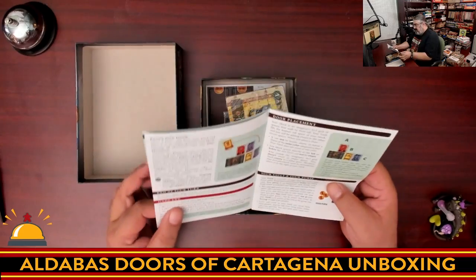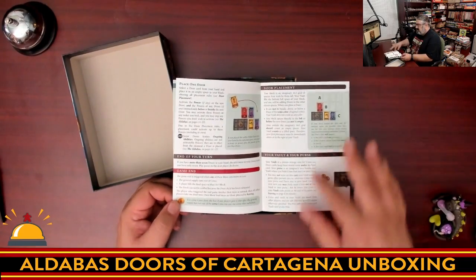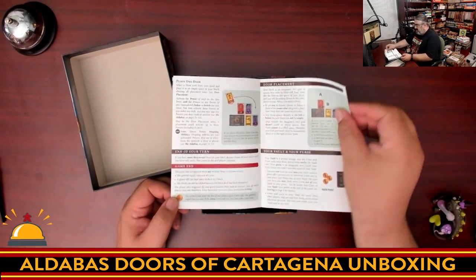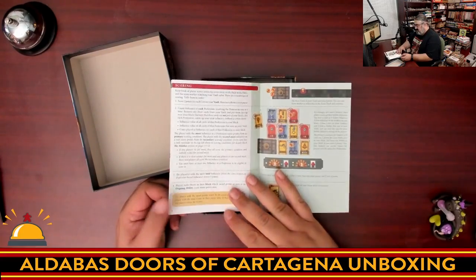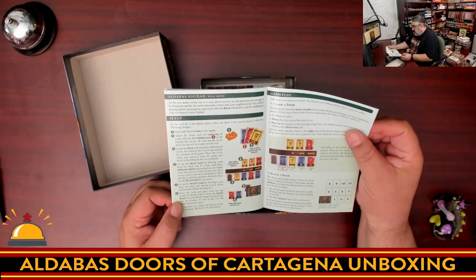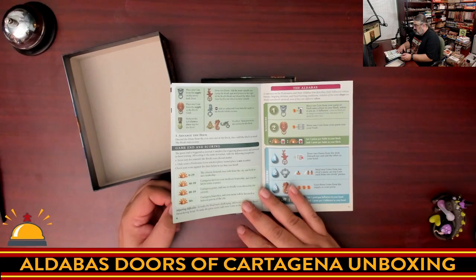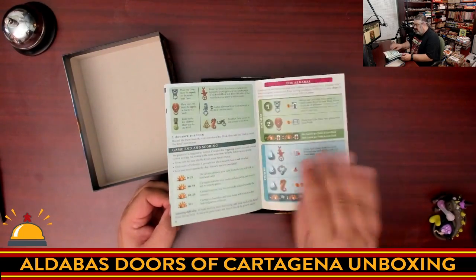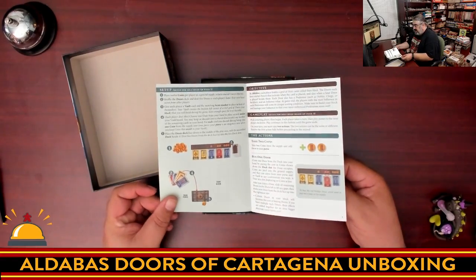So there are two actions: buy a door, place a door, end of your turn, game end. But then there are special rules like door placement rules, your vault and how they all work. It scared me for a minute — I thought this game was way simpler than I expected. There's also scoring, a solo mode, and then a description and summary of all the cards, all the different Aldabas. Not a complicated game at all — basically four to five pages of rules, a three to four page solo mode, and some nice summaries of the different card types.